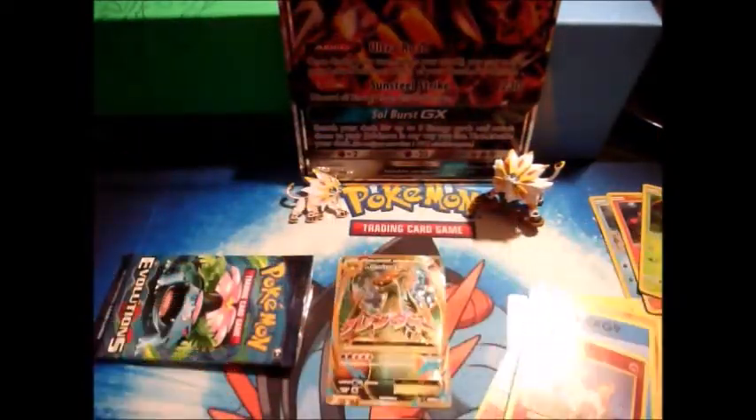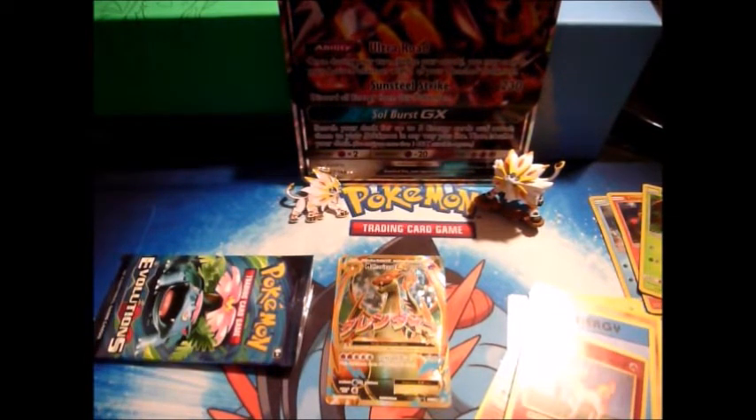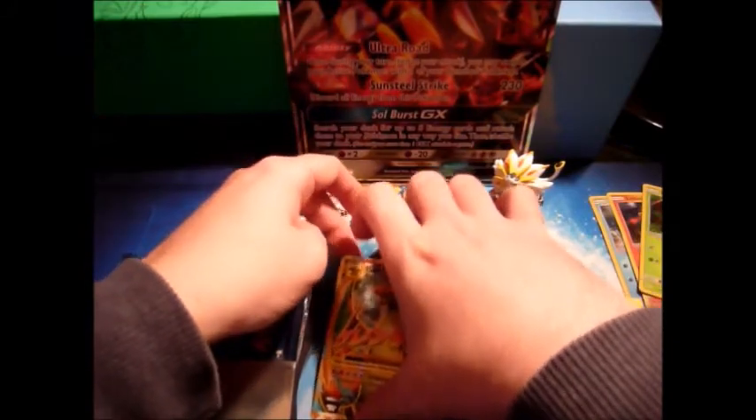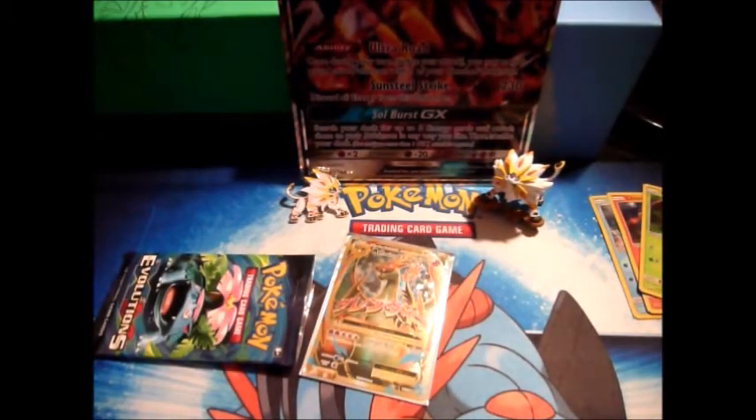Still not what we wanted to pull, but I told you — I told you Venusaur gets it done. I don't even have to fight you on Bulbasaur being the best, because he just proved it. And before you say anything — yes, we pulled the Full Art Charizard, but we pulled it out of the Venusaur pack, so that still proves Bulbasaur's better. Now I need to find some sleeves... here's one. Let's try and pick it up carefully. You clip your nails and then you can't do anything. There we go! We at least pulled something out of this set.